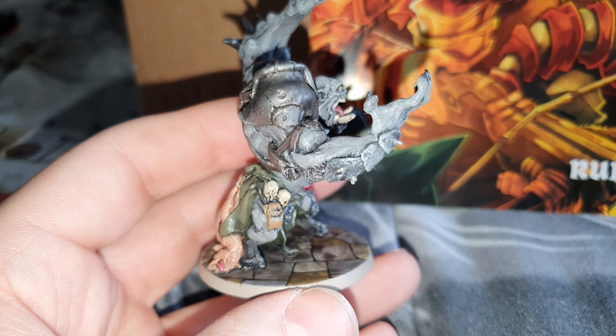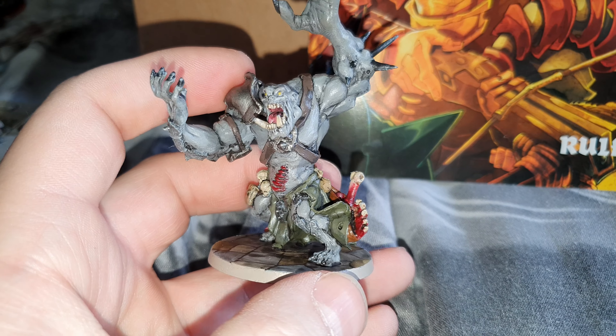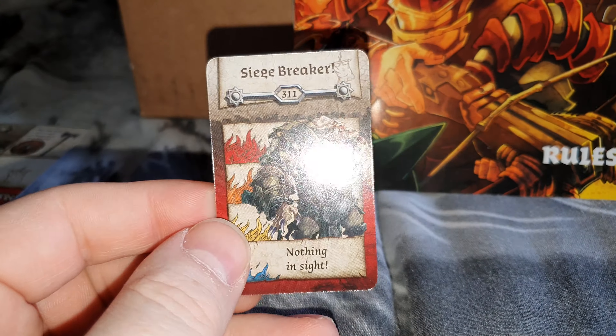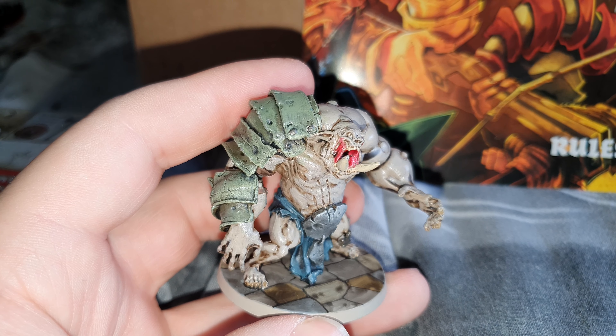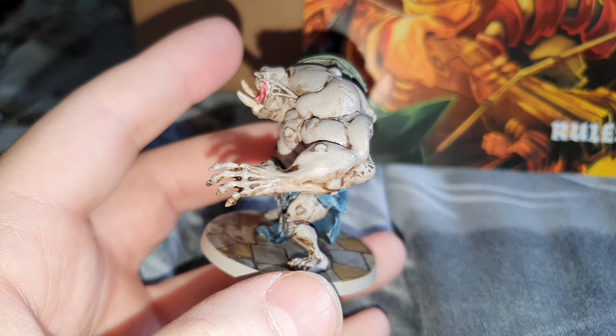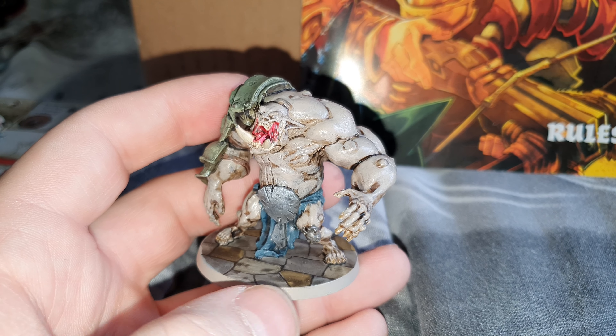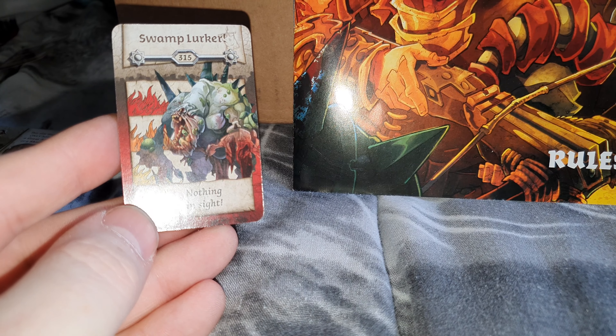I'm hoping these are coming out okay on camera. Next up we have the Siege Breaker. I've just got two more boxes left to do — I've got the Green Horde box and the Friends and Foes box to get done, and then everything for this game is completely painted. Next up we have the Swamp Lurker.